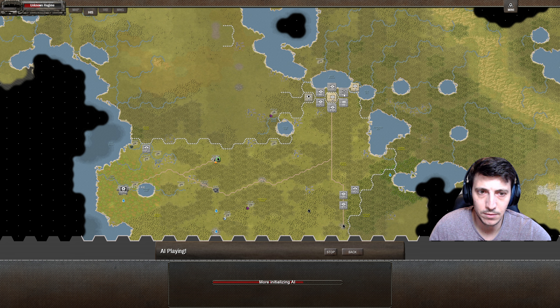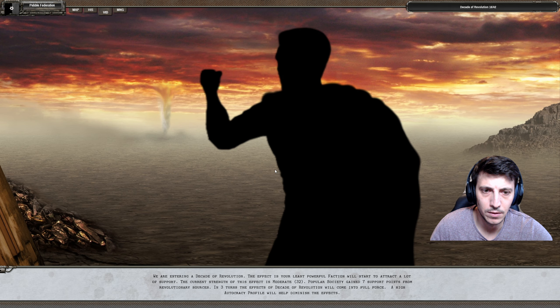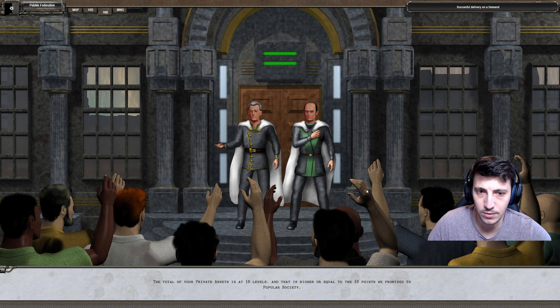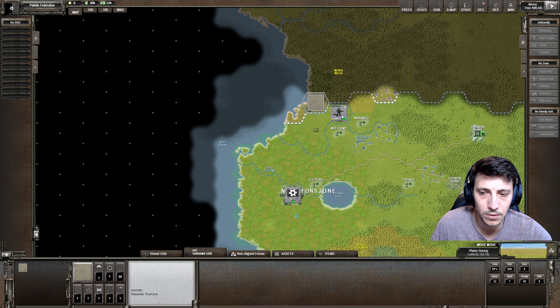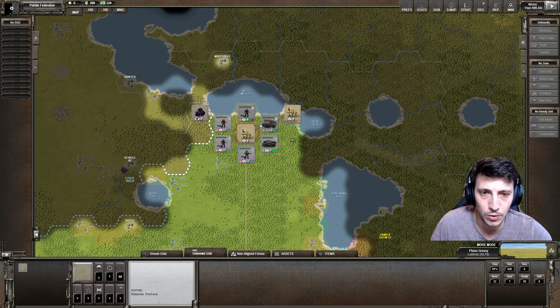Anybody attacking? I'm not seeing any movement down here. These folks have left - oh, they're still there. The total of your private assets is at 18 levels and that is higher or equal to the 18 points we promised. Gift officials - Eternity Guru. Oh shoot. That's been lost, but we'll be able to get it back soon, hopefully.